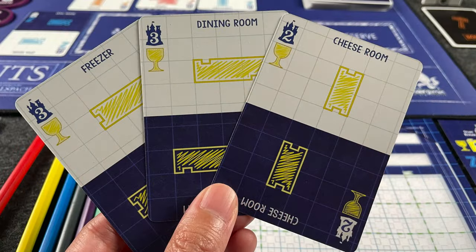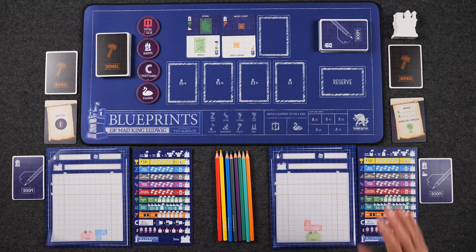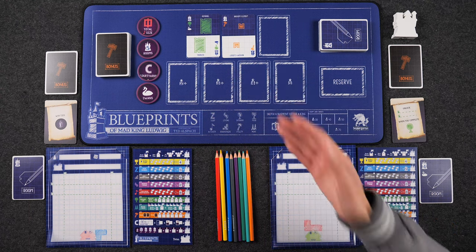Now let's talk about the room completion rewards, starting with the food rooms. Food rooms, when completed, earn you an extra turn. This is the only reward that you have to take the round that you earn it. When taking an extra turn, you wait for all players to take their turn first, and then you get to choose another card from the market to draw onto your sheet.